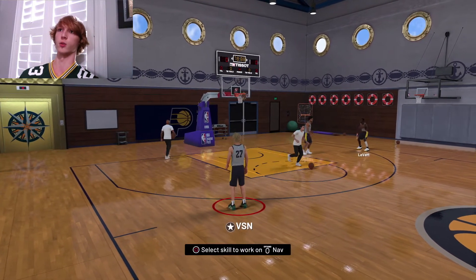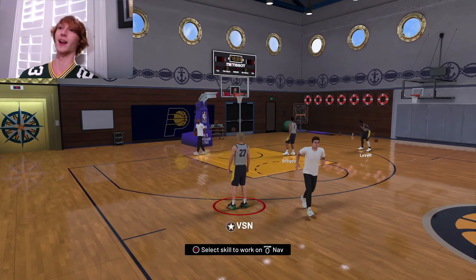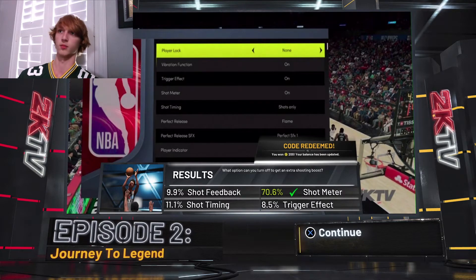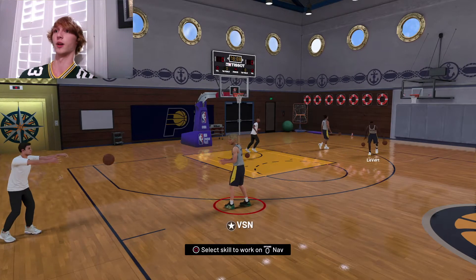Once you have your jump shot down you're just going to be nailing shots. As you can see I don't think we've missed one yet. Let me show you a screenshot — this is from episode two of a trivia thing. It says 'What option can you turn off to get an extra shot boost?' — 70.6 percent said shot meter and that is the correct answer. You get an extra shooting boost if you turn off your shot meter, so this is literally proof from 2K that this does work.